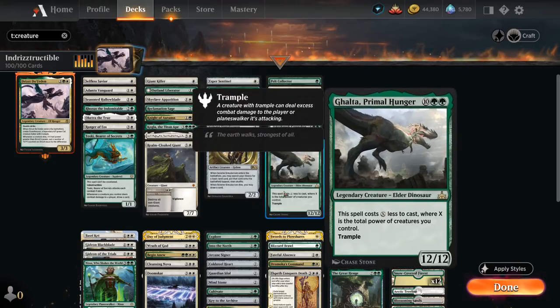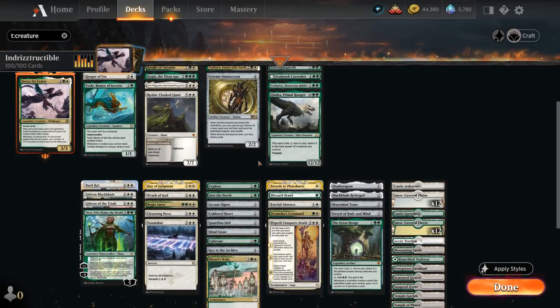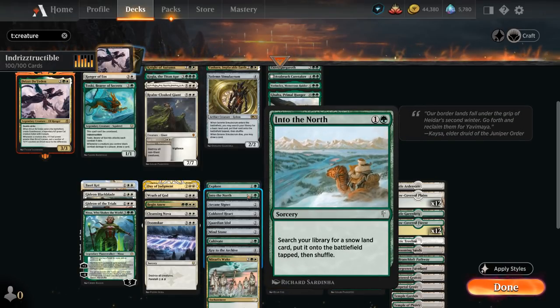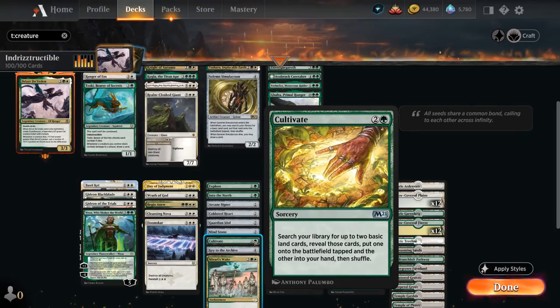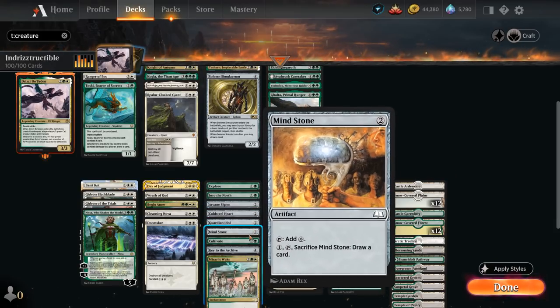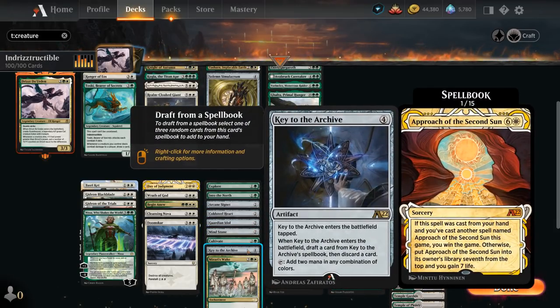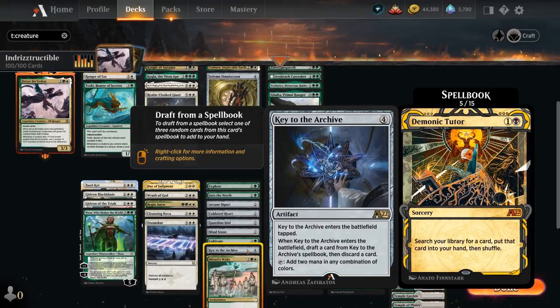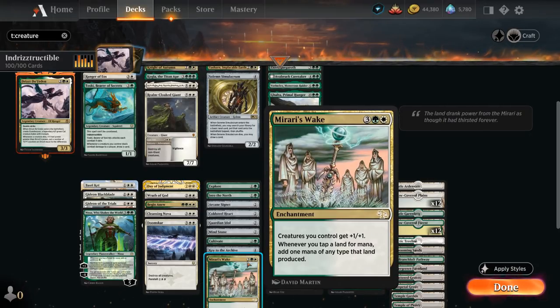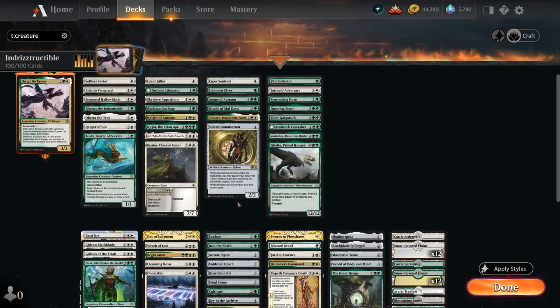The next category is Ramp, where we've got a ton of non-creature ramp effects to help us get to 5 mana for Drizzt. We have Explore and Into the North, which can potentially put extra lands in play, as well as Cultivate at 3 mana — another nice 2-for-1. And then we have a few ramp artifacts like Arcane Signet, Cold Steel Helm, Guardian Idol, and Mind Stone at 2 mana, as well as Key to the Archive at 4 mana, which can also draft a card from the powerful 15-card spellbook. Mirari's Wake can also potentially double the mana that our lands produce in addition to giving our creatures +1/+1. In the creatures section we also have a bit of ramp, but we don't want too many mana accelerants in creature form because those will eventually get swept up by our sweepers, so better to have the non-creature ramp.